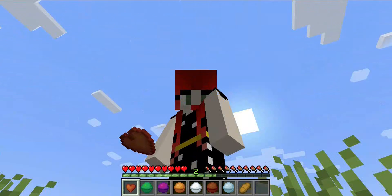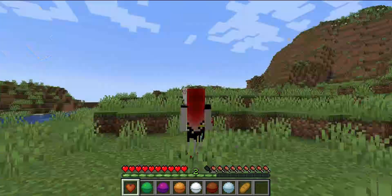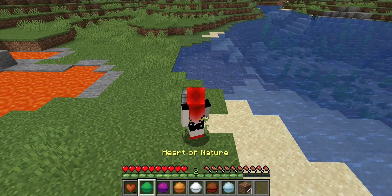This is where the heart cracker comes in. The heart cracker will turn the heart of lava into a heatling heart. The heatling heart will set any mobs you hit on fire. Depending on the mob, you may need a sword in addition to the heart.